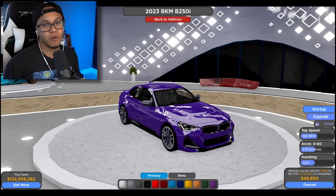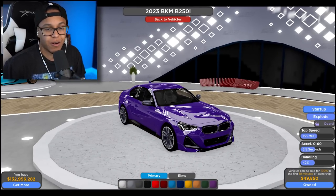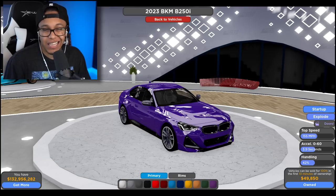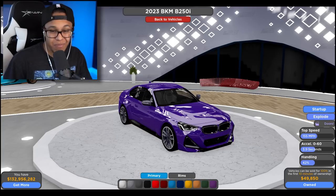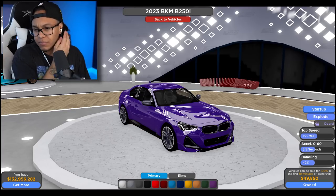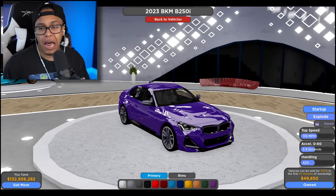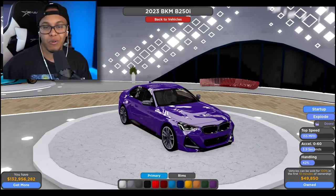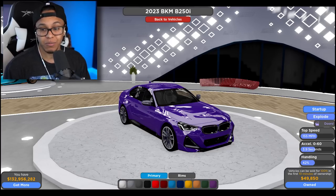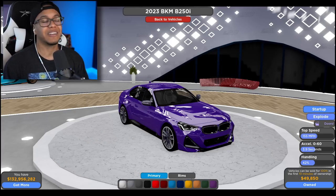And then we got another BMW. I want to say it's a two series — a 230, I think is what it is. I don't know if it's an M. BMW boys, comment down below and let me know which one this is. This one's coming in at $50,000, pretty cheap. Top speed is a slower car, 155 miles per hour — another broke boy build. Zero to 64 seconds, handling 42%.